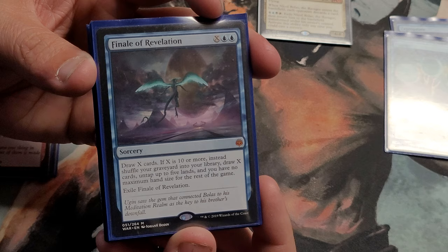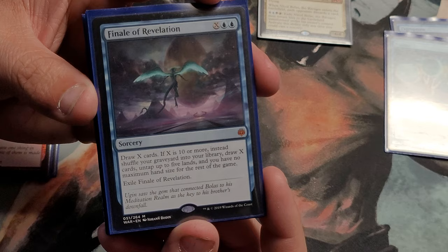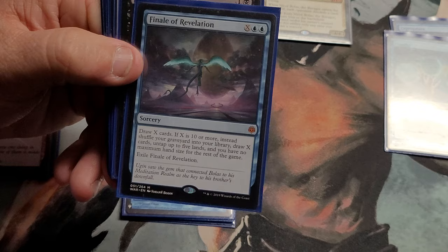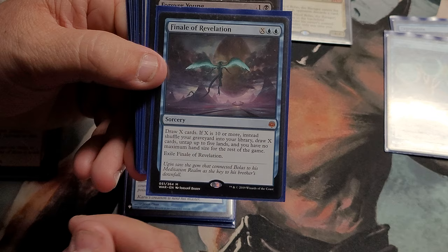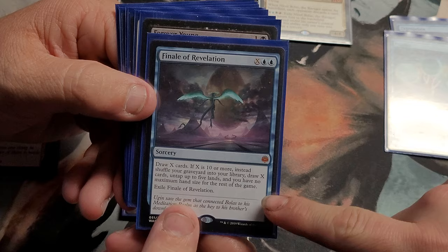This next one is X and two blue — draw X cards. If X is ten or more, instead shuffle your graveyard into your library, draw X cards, untap five lands, and you have no maximum hand size the rest of the game, then exile it. This has definitely helped bring my graveyard back to my library. I played my Urza deck and I realize now how good that is — it's strictly better than Brain Geyser. It came out of War of the Spark, which was a Bolas-heavy series.